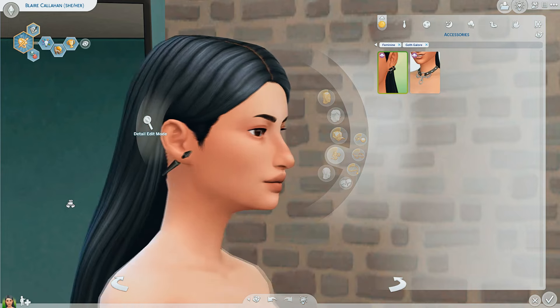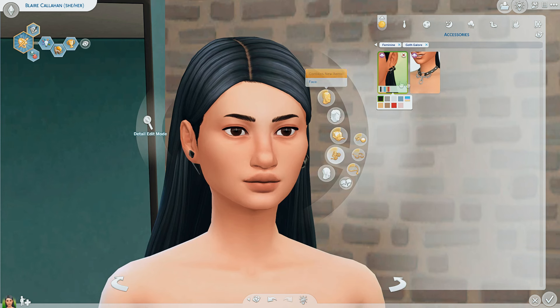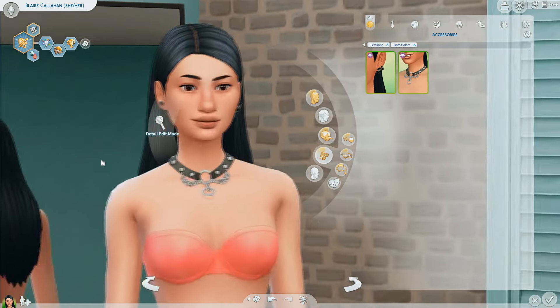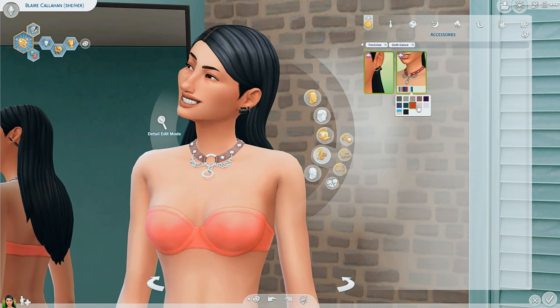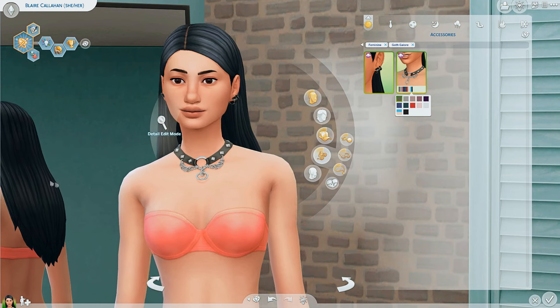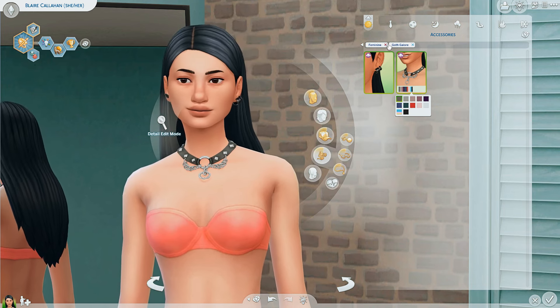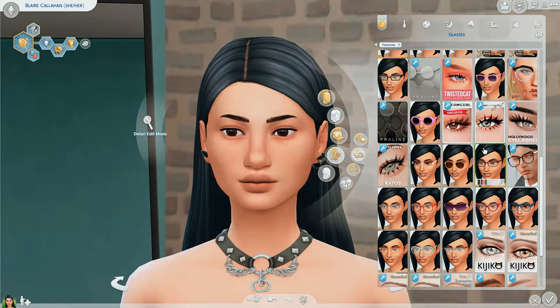Here are the earrings, which are very cute, and there are a few different swatches. I'll probably give her the black ones because I love the color black — this is my perfect excuse to use it way too much. Here is a cute little choker as well that comes in a bunch of different colors and swatches. I'll go with the one I like best, and I definitely need to get her some dramatic lashes.